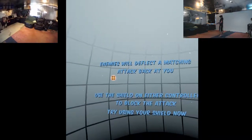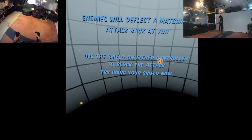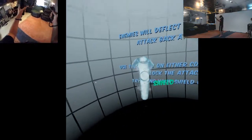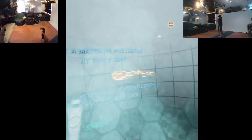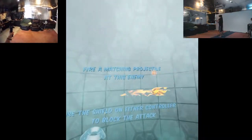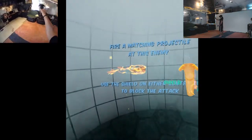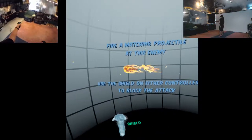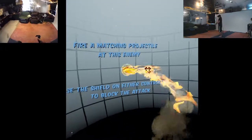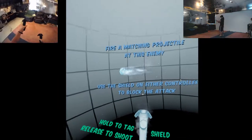Enemies will deflect a matching attack back at you. Use the shield on either controller to block the attack. Try using your shield now. Oh. Like this? Oh. Fire a matching projectile at the enemy. Use the shield on either controller to block the attack. Okay, so both of them do the same shield - it's not like a fire shield or something. Oh, fuck! I wasn't ready for that.